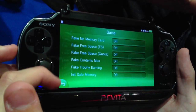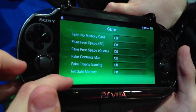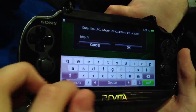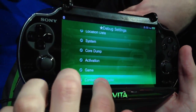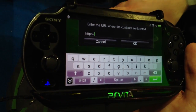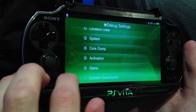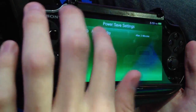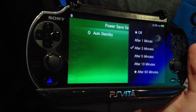Being able to fake all of that. Beyond that, the differences between a debug and a standard unit are not too heavy. You can download content via a URL, which is pretty interesting — no need for CMA. And the last really great thing is that you can disable the power saving or change it to 60 minutes.